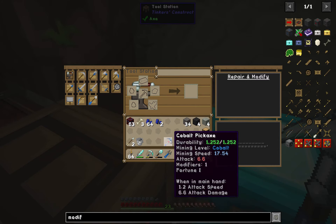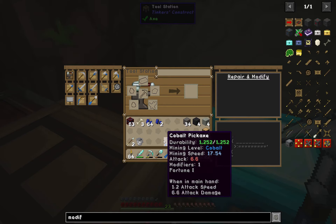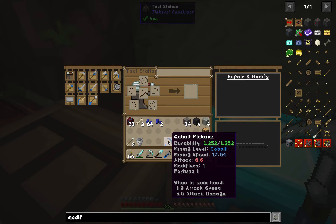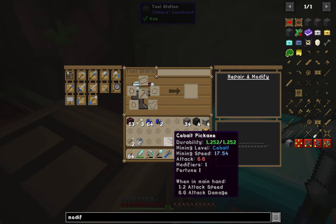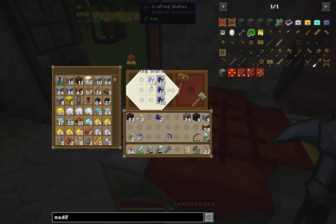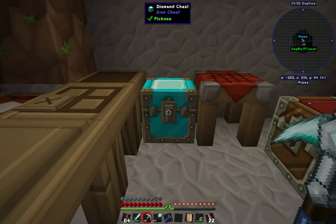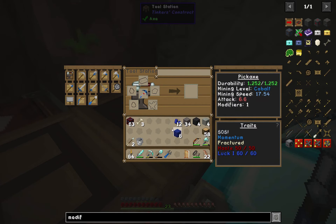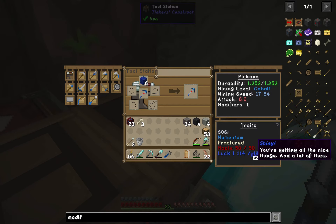Luck 1 is essentially fortune 1. If you put the same lapis on a sword it gives you looting 1 instead of fortune 1 — same material, just applied differently depending on the tool. I'm going to get six more blocks so we have enough to put another fortune on here. But do I want to use it for fortune? It's going to use that last modifier. I think we need 180 lapis total for the next level.